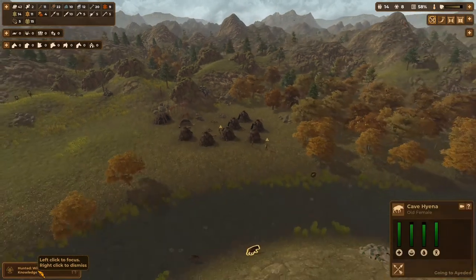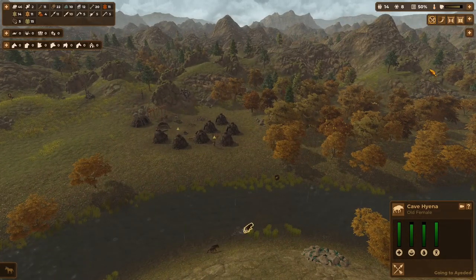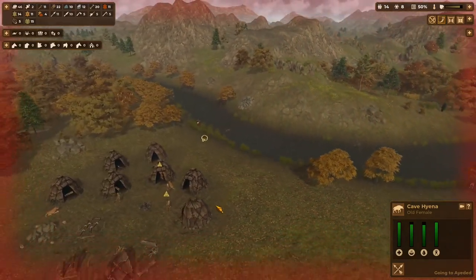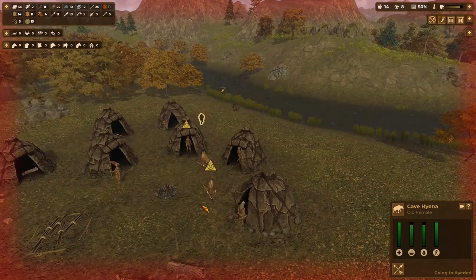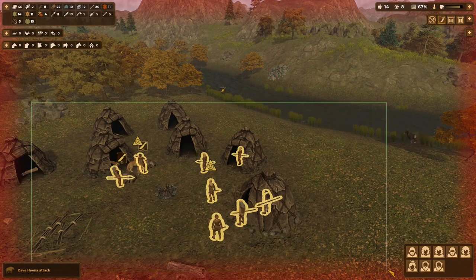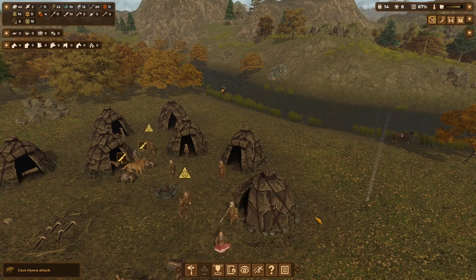We've got another cave hyena attack, and this time they look like they may be coming directly to the village, so we're going to put our alert on. This will call everybody to the center of town — you can also move the alert location later. They'll run to their tents, arm themselves if they don't have a spear, and wait for the attack. You could also multi-select everybody and have them attack ahead of time — that's usually what I do, I just wanted you to see the normal behavior first.